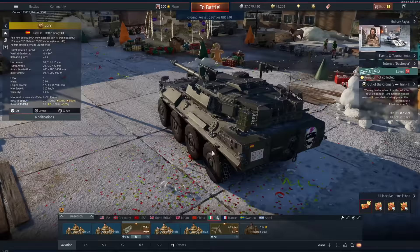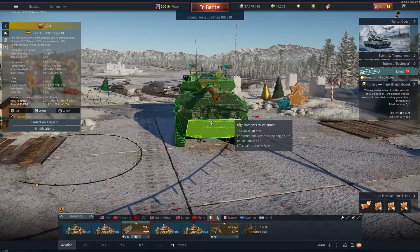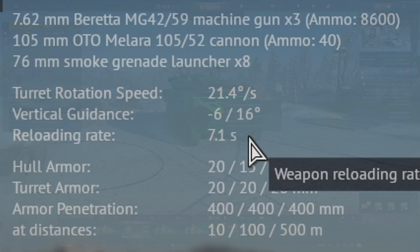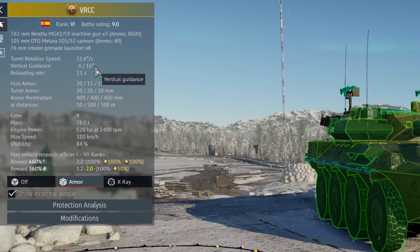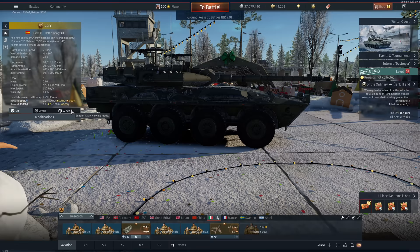Armor-wise, it's not great — we've got 15mm all round. Yes, you can be killed in this thing, but you do have four crew members inside, giving you a little bit more survivability than you think. Some of this armor is spaced, keeping you safe from HESH and high explosives. A reload at 7.1 seconds is pretty good, but our depression really lets us down at only 6 degrees, meaning fighting on hills is pretty difficult. This vehicle also suffers from what I call Merkava syndrome — the front of the tank is so long you can't peek around corners without it getting shot, and if you reverse and take too much ammo, you can get ammo racked very easily too.